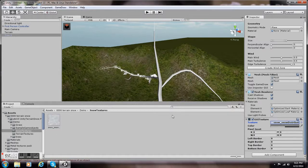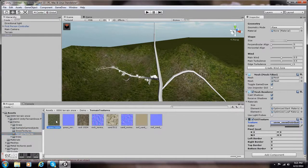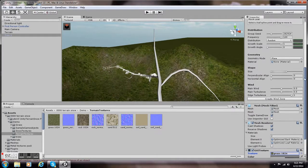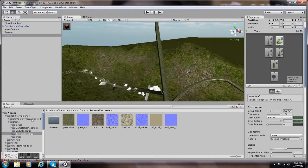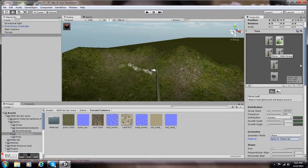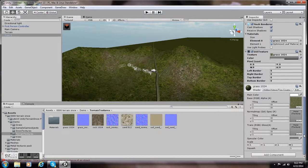That button that says 'Create Wind Zone' will make the leaves blow in the wind — it'll look really realistic. I highly recommend doing that; it will almost not look real if you don't create a wind zone. As you can see, I created a grass texture and put it on the tree. You cannot put a texture on the leaves for some reason — it's just not allowed. I had to learn that the hard way.